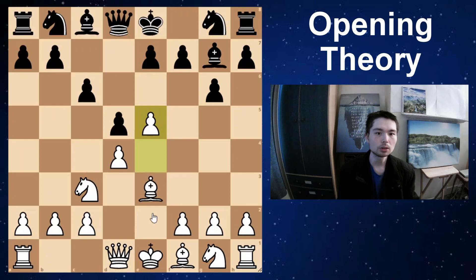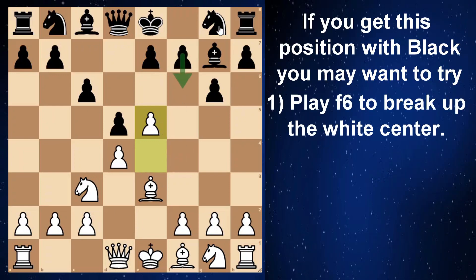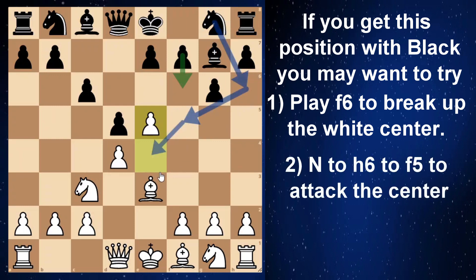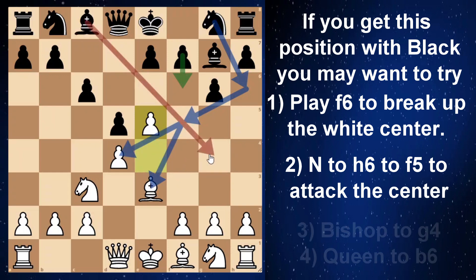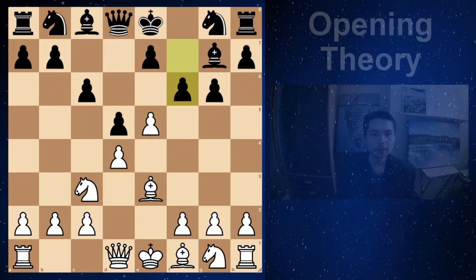If you have this position with black you may want to try these moves: f6 attacking the pawn; the knight can come out to h6 and then to f5 to put pressure on the bishop and on the center. Another option: this bishop can come out to g4, and later you can follow that up with castling. Even the queen can come out to b6 to put pressure on d4 and b2. Lots of options for black.